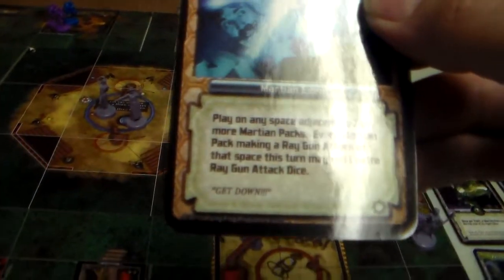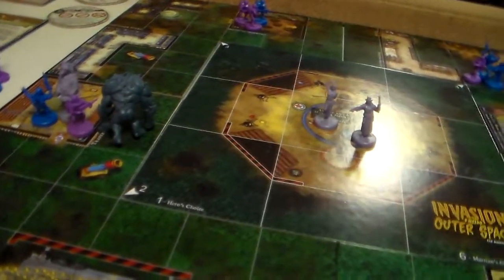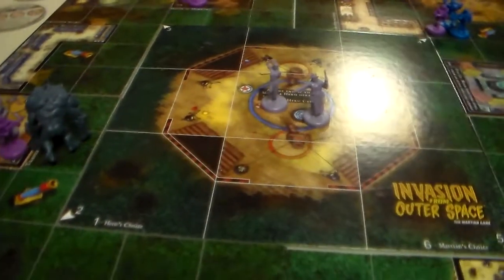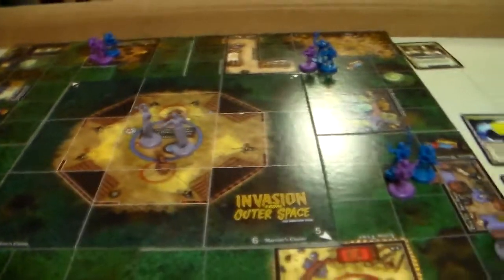Crossfire. And then we have the roll for reinforcements — eight. That's not good enough. The command phase: I'm going to put two more of these tokens for our rapid-fire array guns.